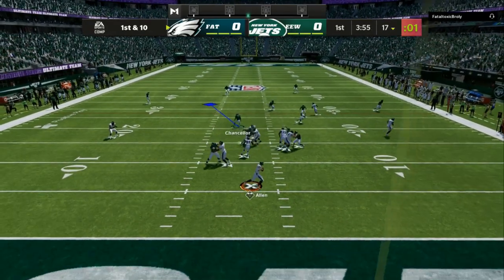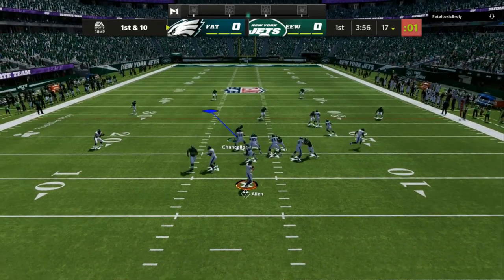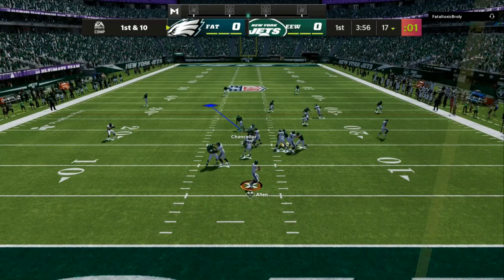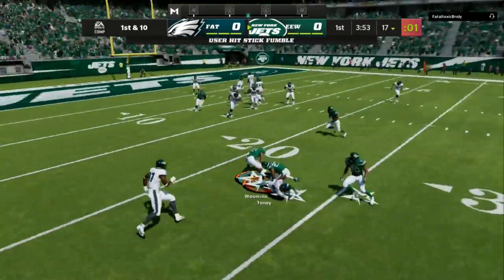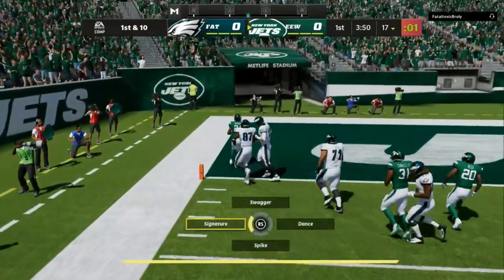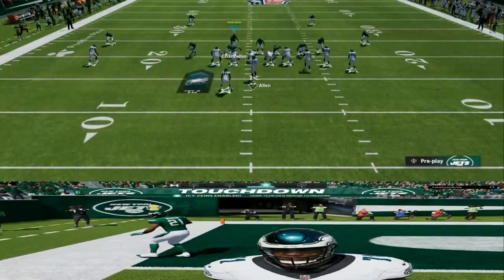I am in the Ravens defense. The first step that I like to do is come out with a cover two shell. I like to run cover two to see if my opponent is utilizing his running back or not. So I start the game off in cover two — I might run it one or two times. The second time, I will put a deep half in the middle of the field. A decent or really good player is going to try to attack your cover two shell.